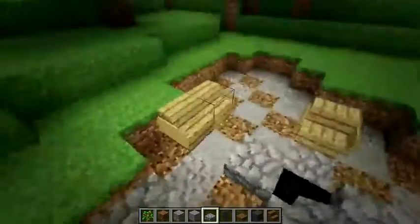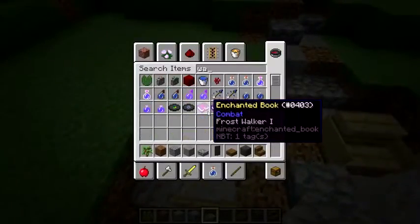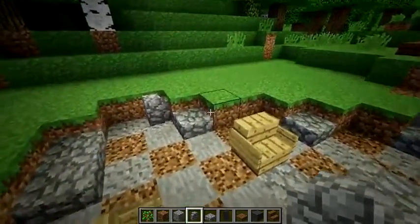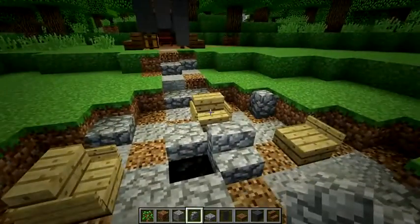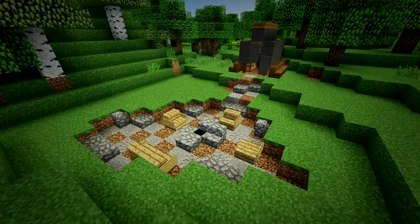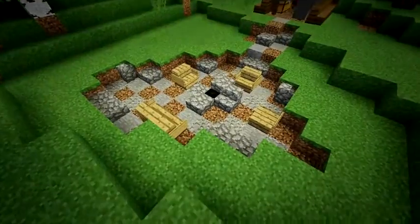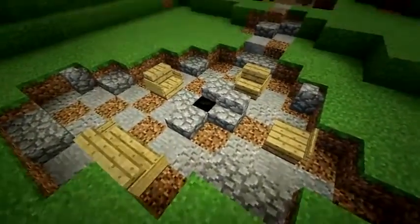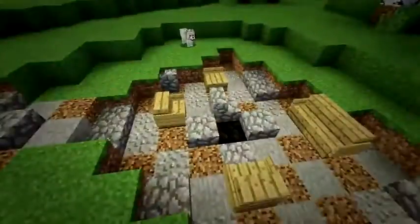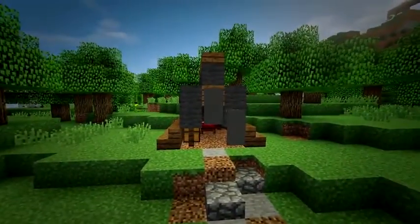Now we're going to add a little bit of a rim to the pit. You can use slabs or even walls — just something to hold the walls of dirt up from sliding in, if you want to use your imagination. That's the basic idea around making these campsites. They're really simple, you can use whatever materials you want, different colors of wool, different kinds of materials for the floors. What really makes these designs shine is the organic look, the centralized fire pit, and the curtains on the tents.